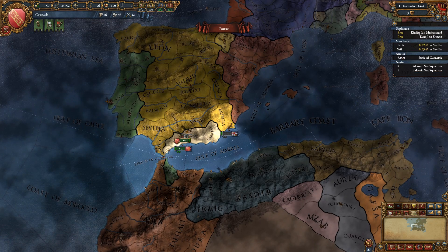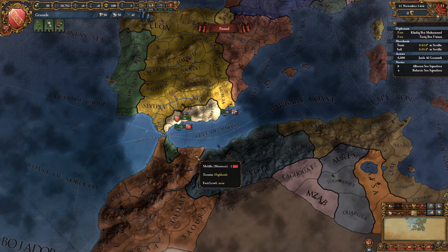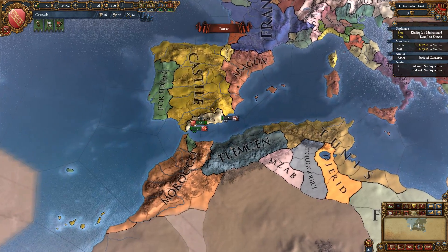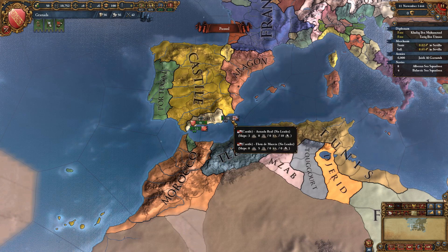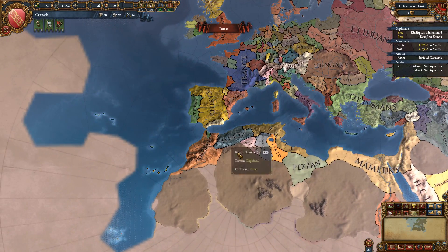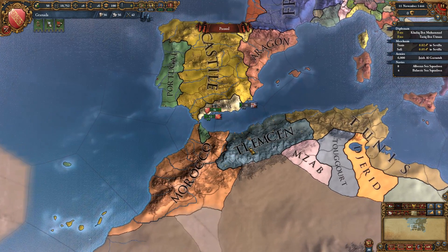Hello people and welcome to JohnMHD playing Europa Universalis 4 as Granada. This is going to be a strategy guide on how to play Granada successfully and how to get the achievement for the Reconquista. What I'm going to do here is try to escape to Africa, get a colonial game going, and then come back in the future when I'm really strong.